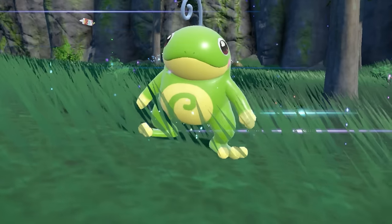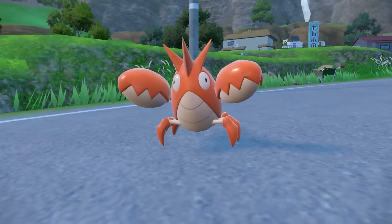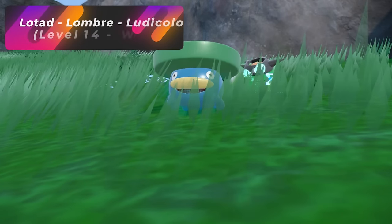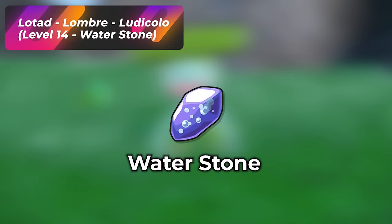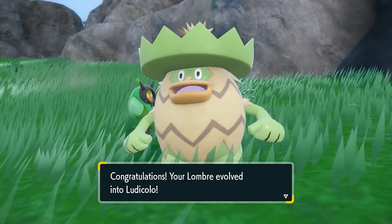The safe way to do this is to trade with somebody you know, or go to the Discord as I mentioned before. Corphish will evolve at level 30 into Crawdaunt. Lotad will evolve into Lombre at level 14, and in order to evolve Lombre into Ludicolo, you're going to need a Water Stone — once you give it to Lombre, it'll evolve into Ludicolo.